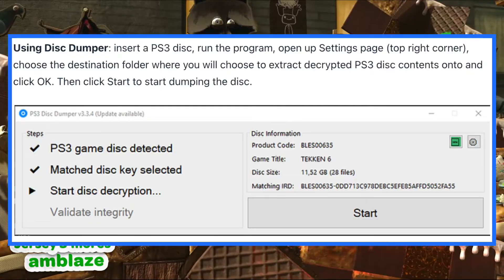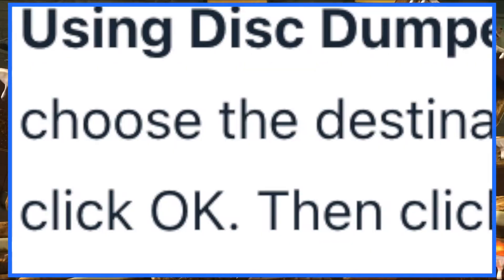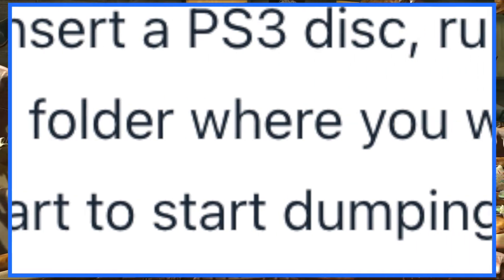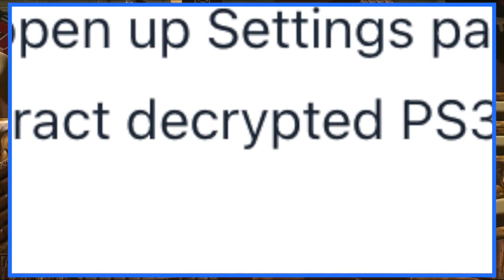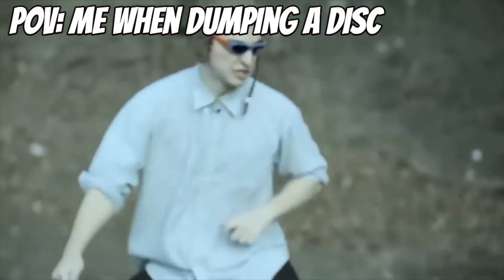Using Disc Dumper: insert a PS3 disc, run the program, open up the Settings page in the top right corner, choose the destination folder where you will extract encrypted PS3 disc contents, and click OK. Then click Start to begin dumping the disc.